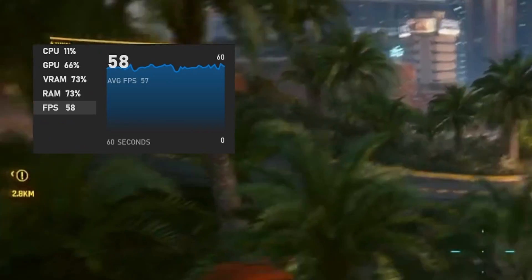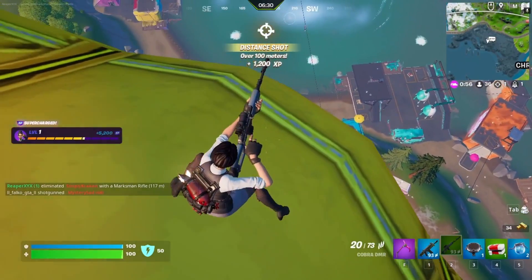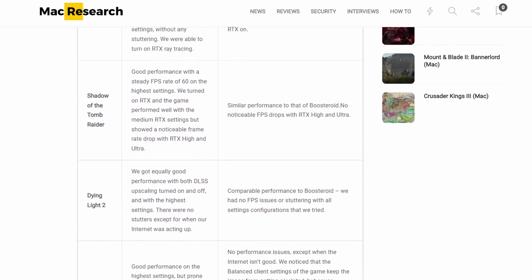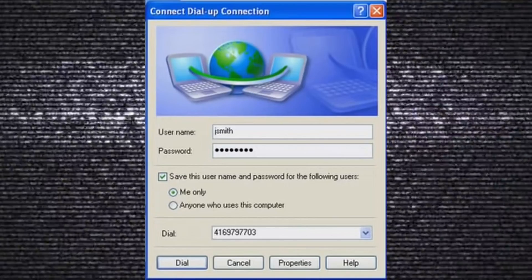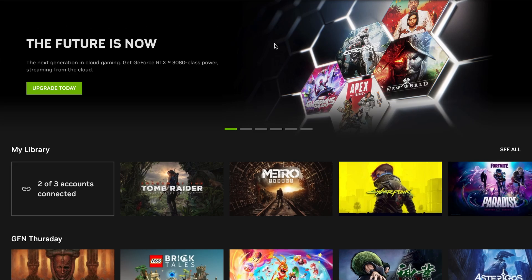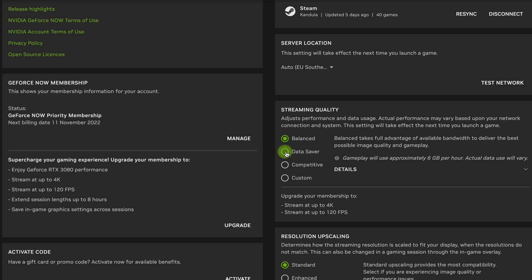Before we tell you any specifics about the performance, you must know that there are a lot of variables at play, such as the strength and type of internet connection, and the location of the nearest cloud gaming server. We tried to run our tests with the two services under identical conditions to get the most objective result, but your experience may vastly vary from ours. We tested both services with the same list of games and the same internet connection, and we also intentionally used a weaker internet to see how much it would affect our gameplay experience.